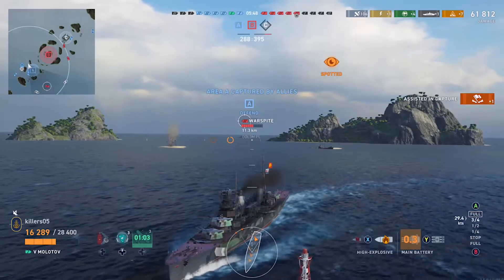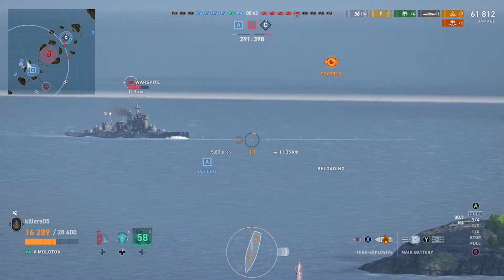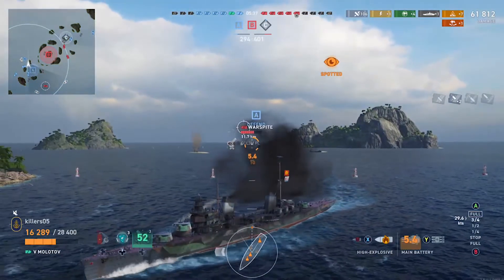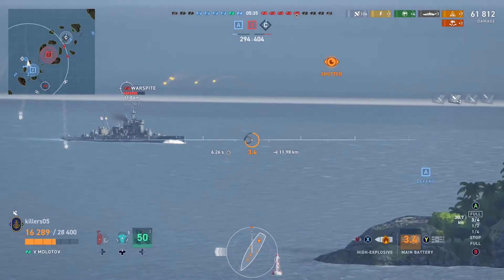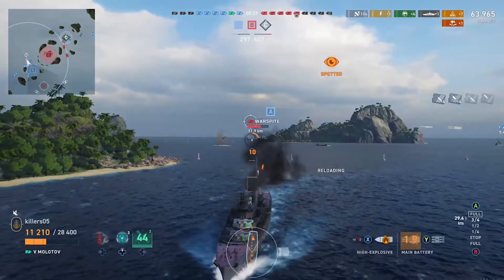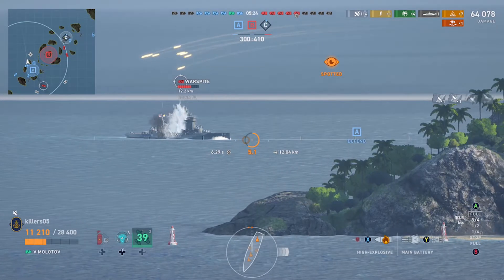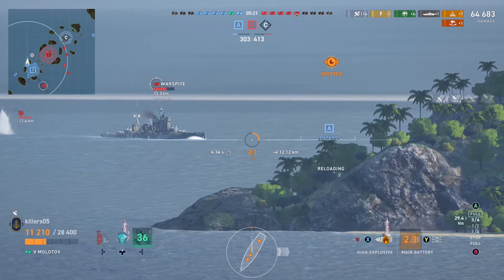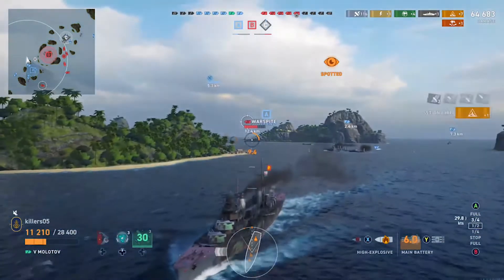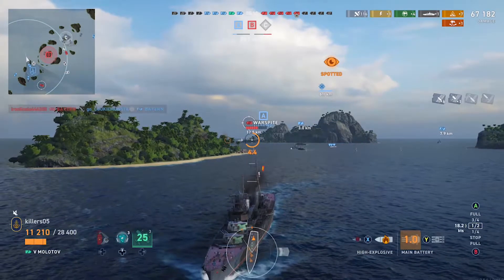I don't like getting close to battleships — it's just a recipe for disaster. The Pensacola AP is pretty good at close range but you've got the same problem — up close to a warship only ends two ways. These guns aren't doing substantially more damage per volley than the Budjani, which fires way quicker. It doesn't set fires better than the Budjani either. If they ever buffed the Molotov by putting Budjani guns on it — well, then it'd be the same ship.